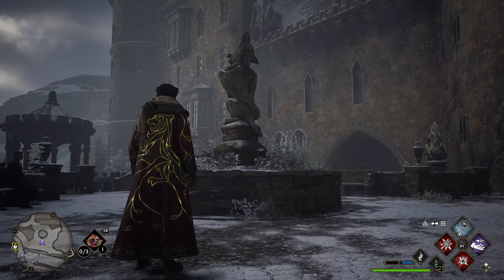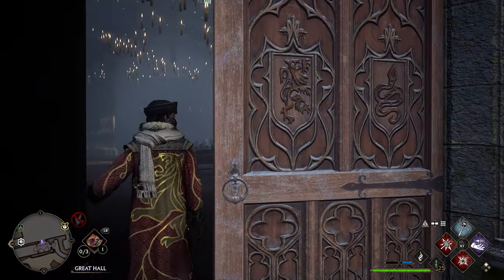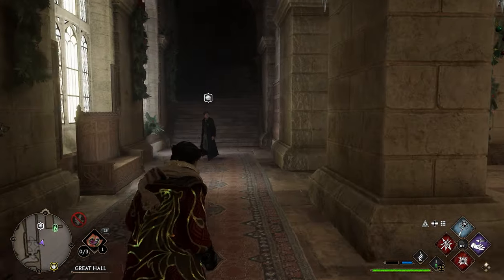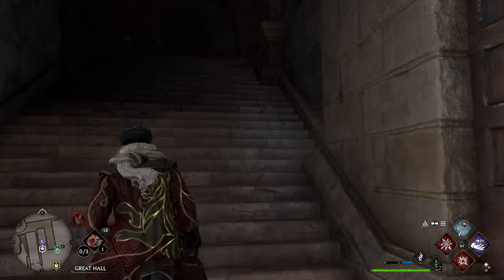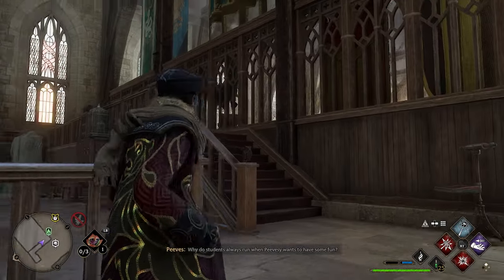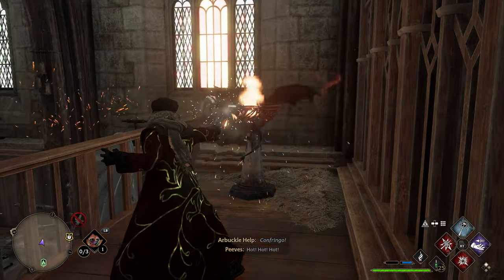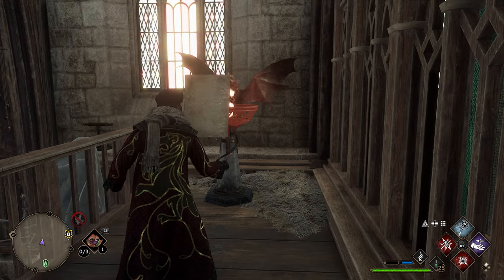After grabbing the page at the statue we're going to turn around, go back inside the Great Hall, take an immediate left, and head up some stairs. We'll go up the stairs, take a right, head up more stairs, then take a left up a small staircase. Over here we'll have another dragon statue — use Confringo on it and you'll get your next page.